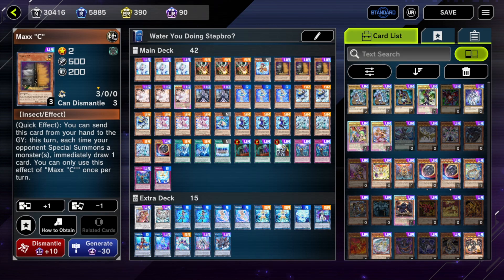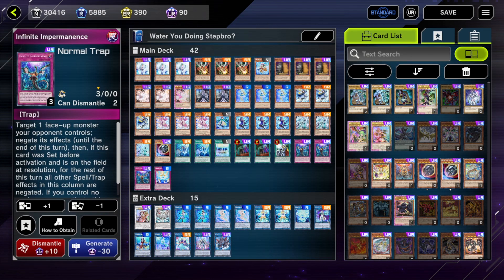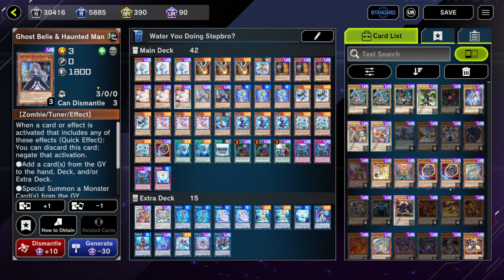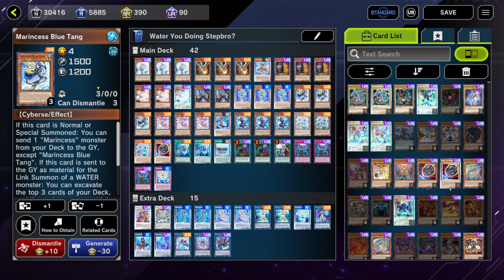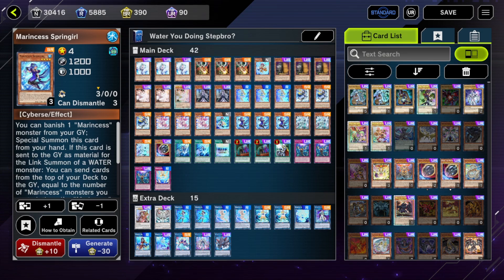The rest of the cards are hand traps. It is so hard to go second in this meta, and it's even harder when your engine is not good at going second — where a potential Book of Moon or just a trap hole can end your entire turn if you don't draw enough extenders. Specifically Spring Girl or Ran Aegirine without extenders means you literally lose to a Book of Moon.